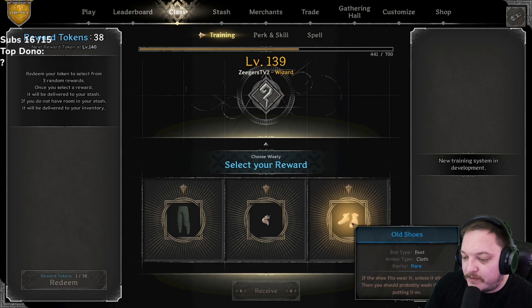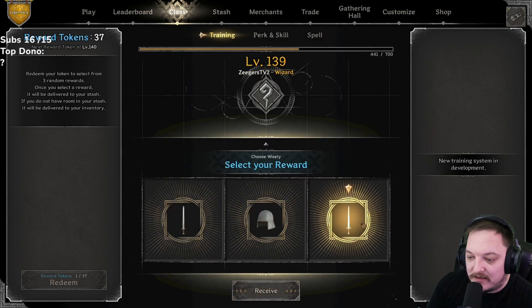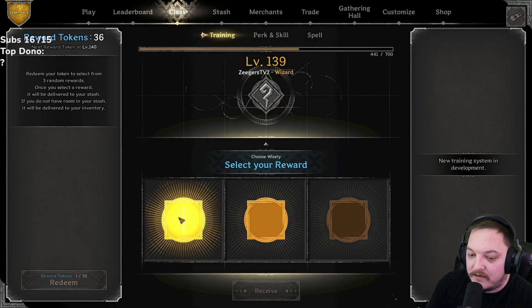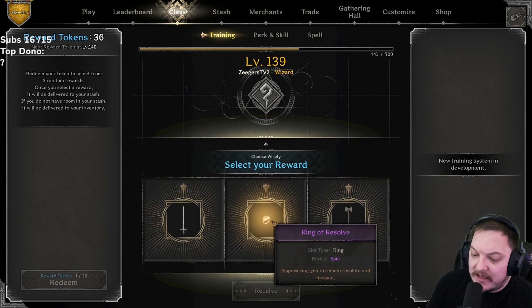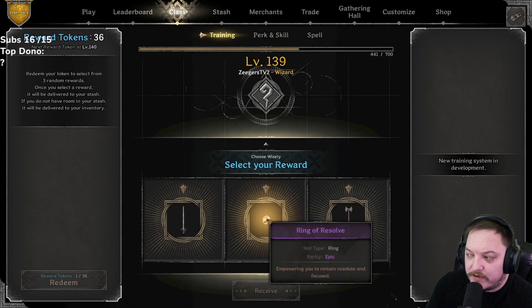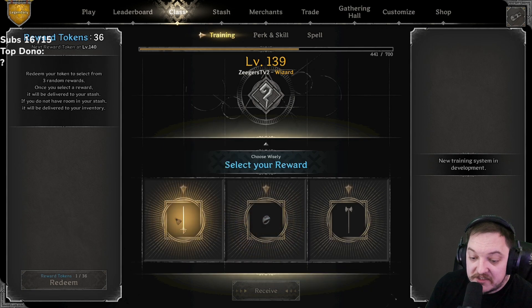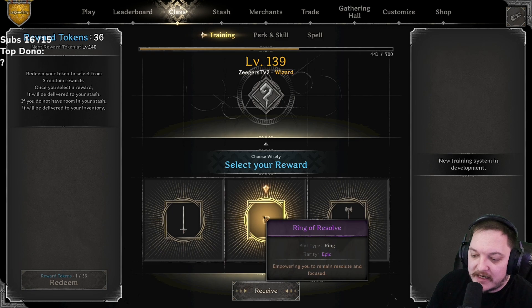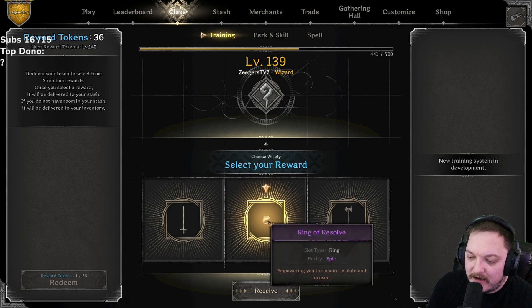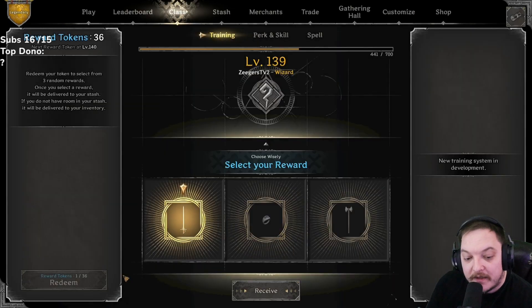38: occultist pants, fox pendant, old shoes — going with the fox pendant. We got viking sword, salad, and crystal sword — I guess crystal sword. Rapier, ring of resolve, and double axe — not too many people running double axe right now. Rapier or the resolve ring? I haven't seen too many ring of resolves, maybe we take the swing on that. Actually, rapier is always in high high demand. I'm thinking rapier — let's do it.